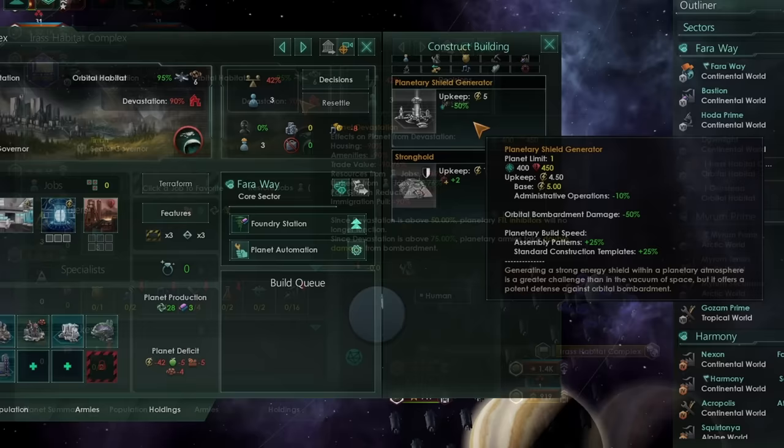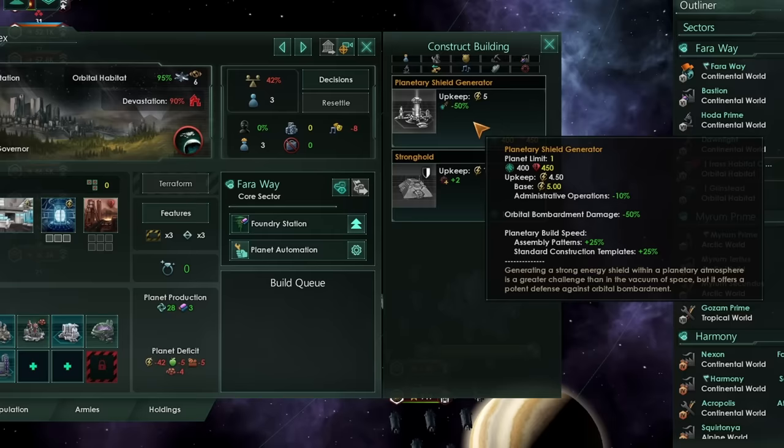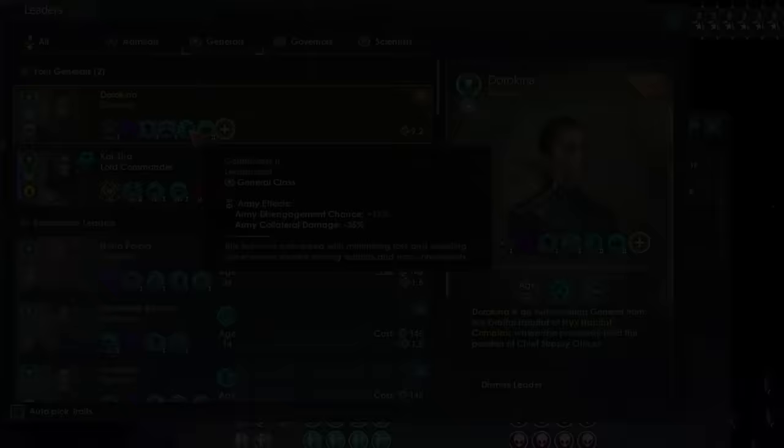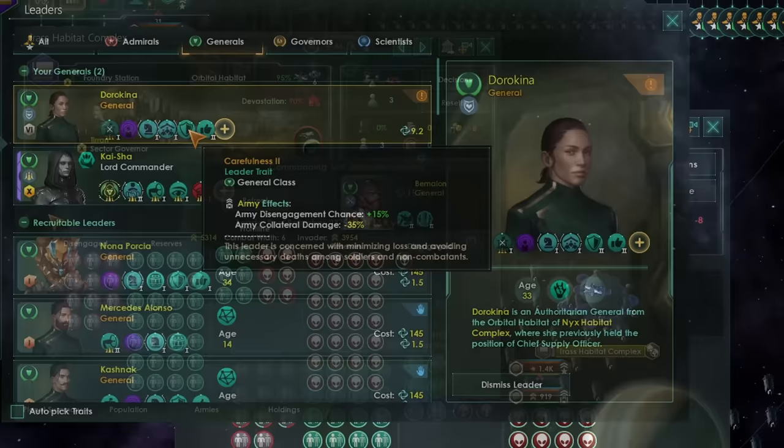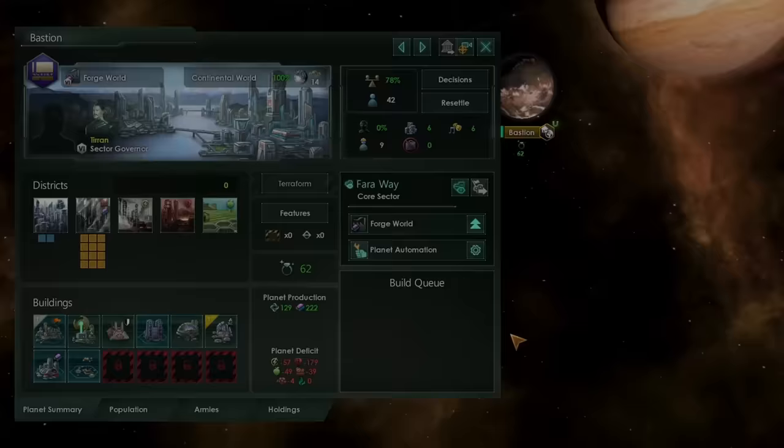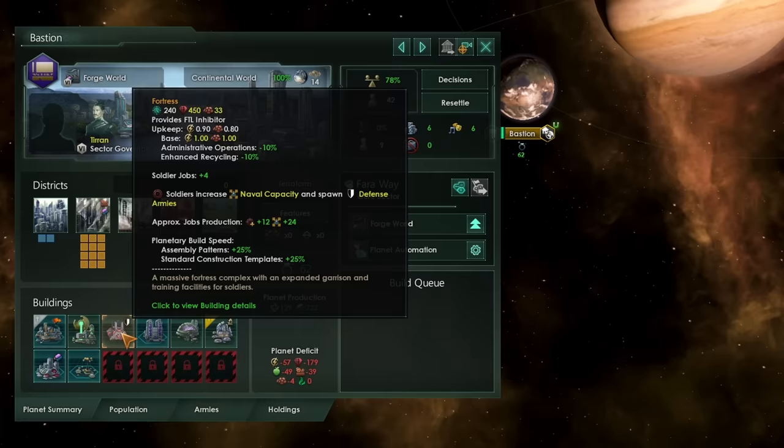For that reason, getting reductions in orbital bombardment damage is essential to stop fleets doing this to you. The only real defense against collateral damage is getting generals with traits that reduce army collateral damage on the planet. However, don't forget those leaders can die in the line of duty, and once a battle has started, you cannot employ a new leader on a planet even if your previous leader has died. Later in the game, I would also recommend putting down a fortress on every single planet you have in your empire, especially in your core territory. Jump drives become an ever-present danger and that might mean the enemy is able to bypass your FTL inhibitors by jumping past them.